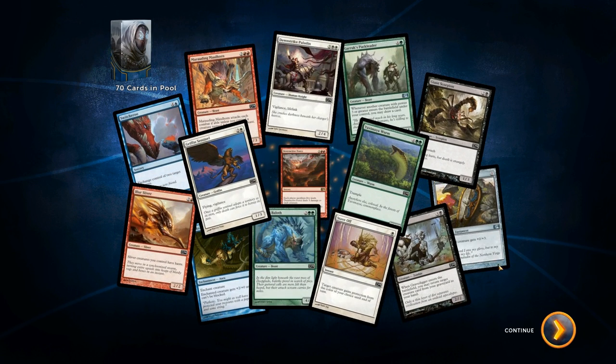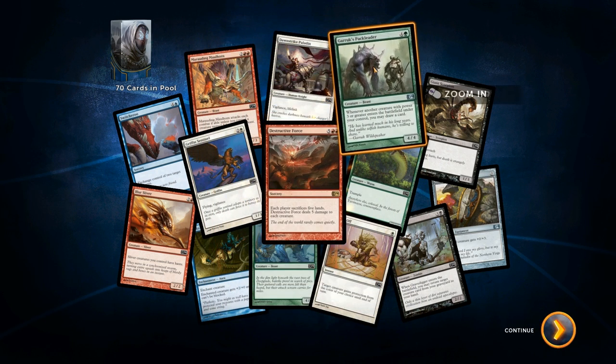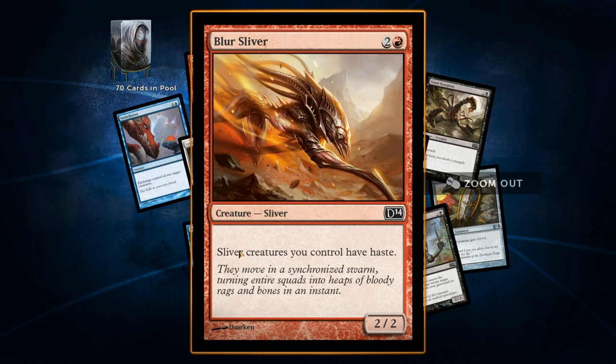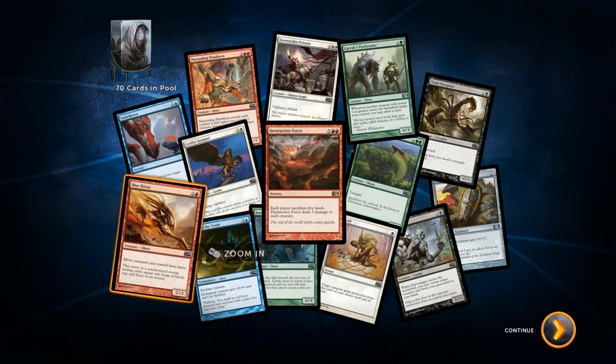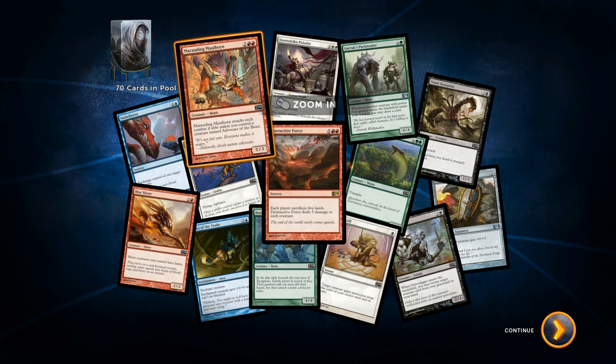We got another Stave Off. Destructive Force deals five damage to each creature, each player sacrifices five lands — costs seven. Yeah, I'm never using that card ever. That's my last rare — thanks Magic. We got another sliver. I want to run a sliver deck so bad, but they're not that great — they're just little 2/2s. I shouldn't be swayed by the energy.